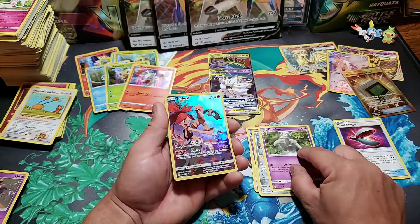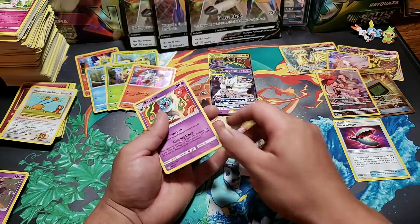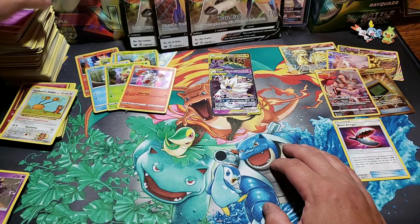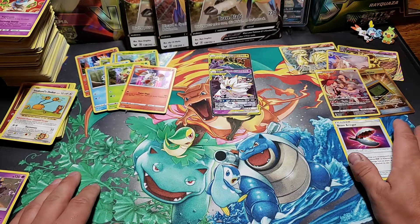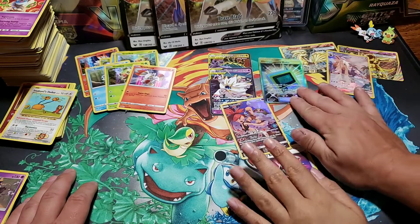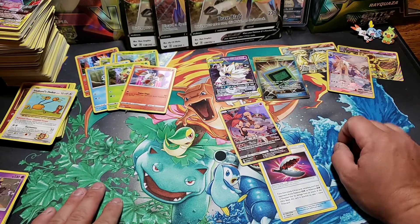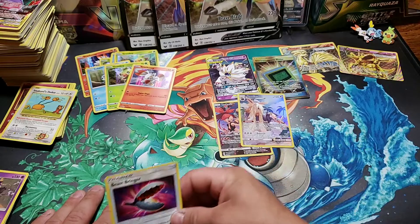We got a Torkoal character card and a Woobat - why does that look so trippy? So that was all the packs from the three Galar collections. We got an Electromagnetic Secret Rare, a Lunala and Solgaleo tag team, Torkoal, Stoutland, and Momo got some breaks.